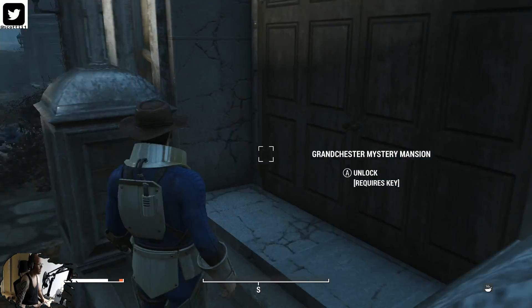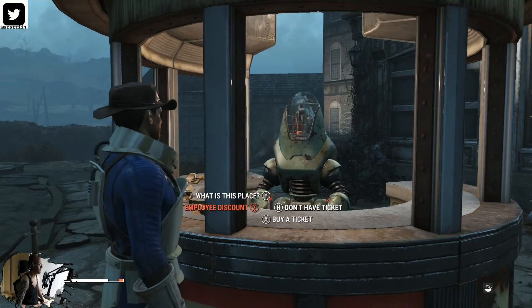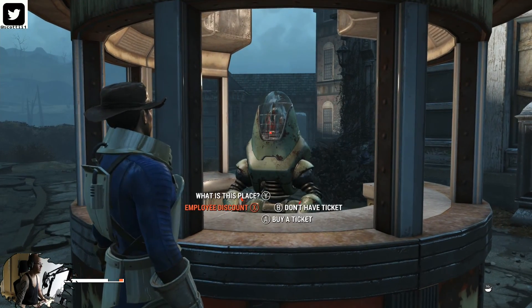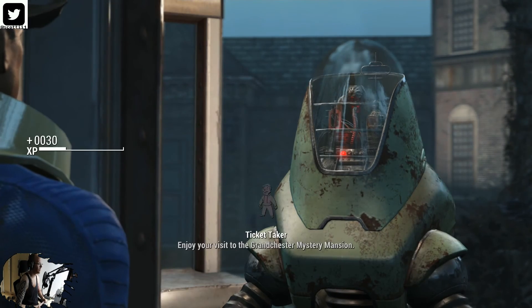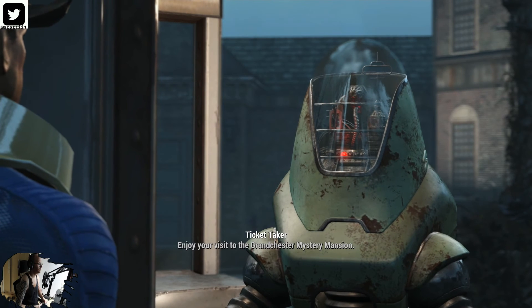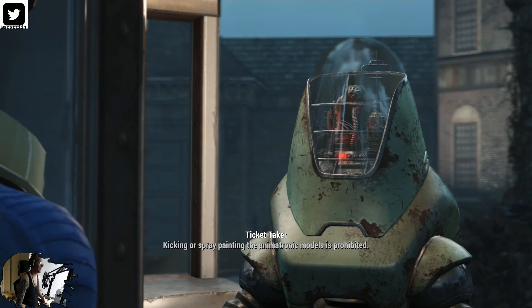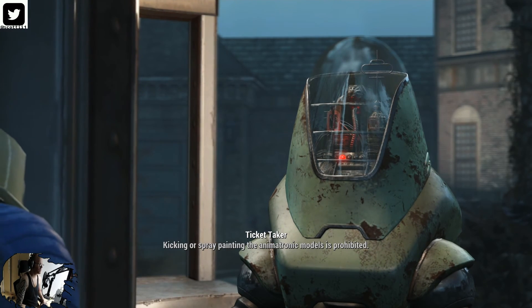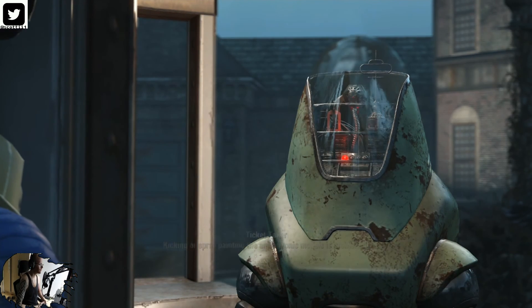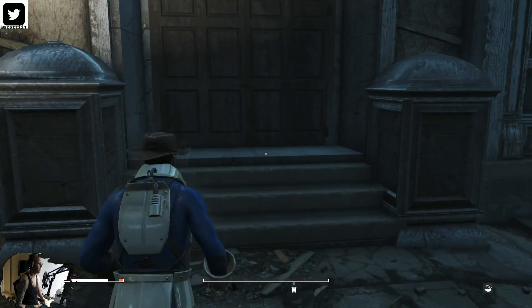As you can see, it requires a key. Talk to this ticket taker. You can try to do a persuasion to get a free ticket. It actually worked this time — last time it did not. So if it does not work for you, you can purchase a ticket for 65 pre-war money. And you can't really do anything else with him.